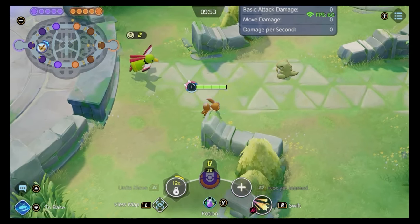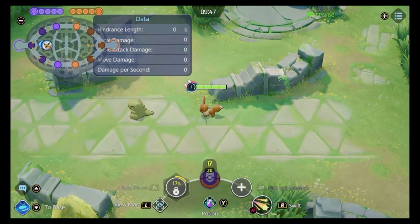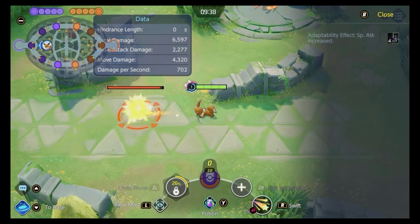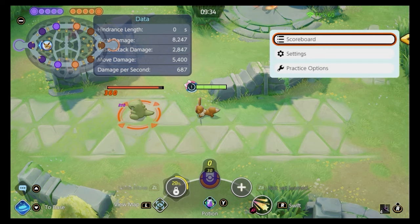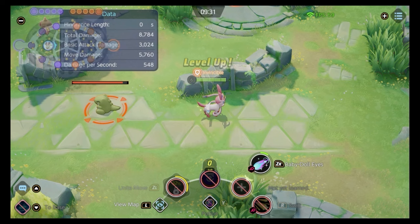Let's talk about Sylveon here. I'm going to briefly go over the early game and what differentiates Eevee from Sylveon. In the bottom right corner you've got your passive ability called Adaptability. Each time it stacks, you're going to be increasing your special attack by 5% — that's all it does. So if we evolve into Sylveon at level 6...